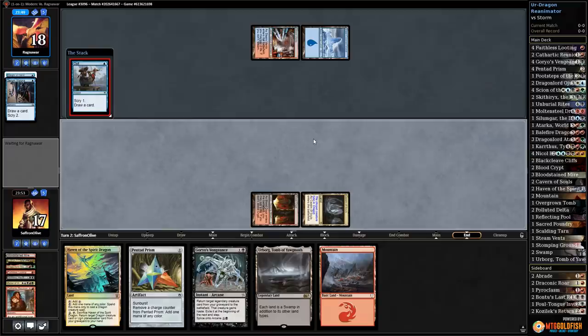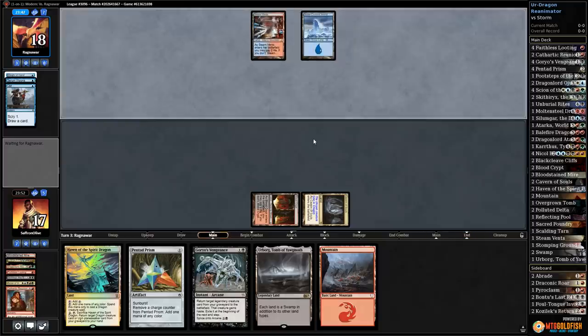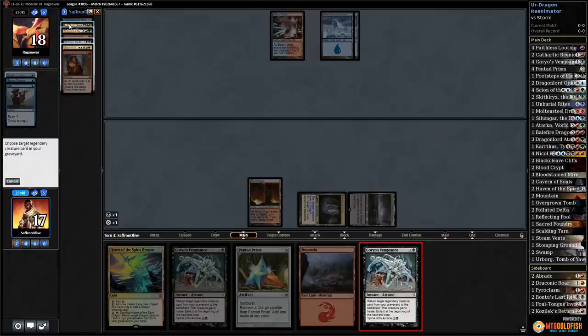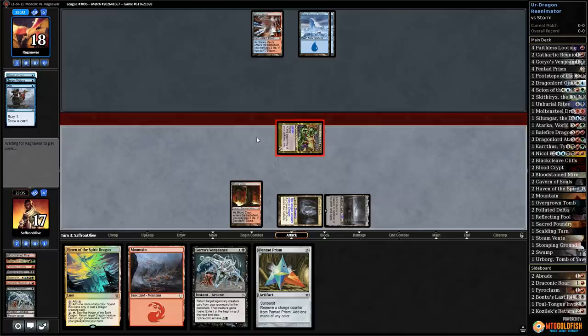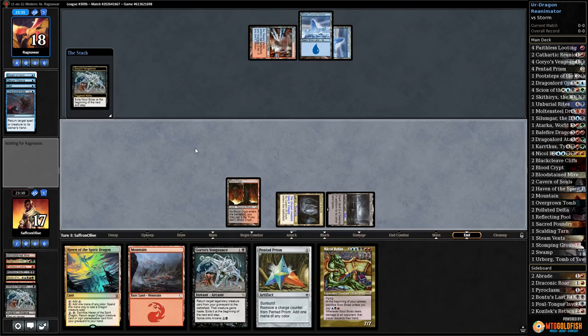We got the mind twist for our opponent. This is the moment of truth — if our opponent doesn't kill us and can't Remand us, we get to mind twist them and probably win the game. Opponent passes — we play Urborg, Goryo's Vengeance Nicol Bolas, results go, attacking hit our opponent — come on — oh my god, they have something. Oh my god, the one-of Substantiate.